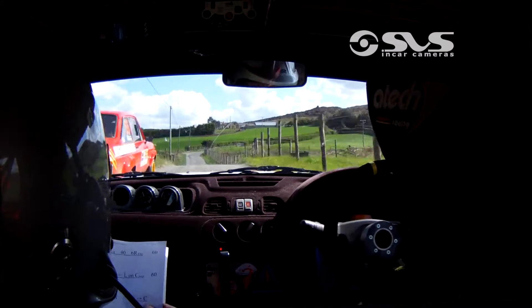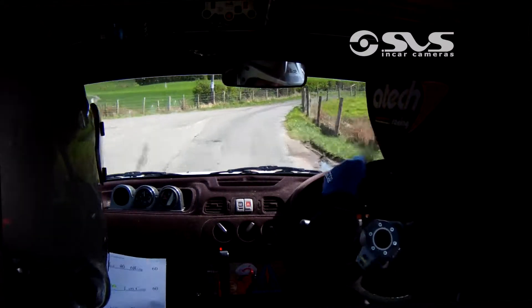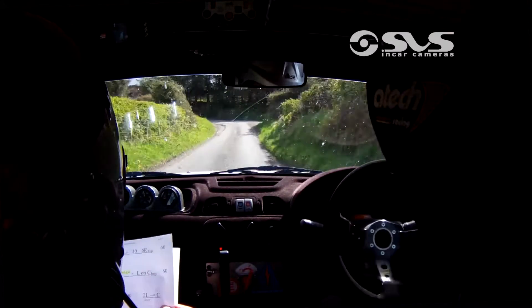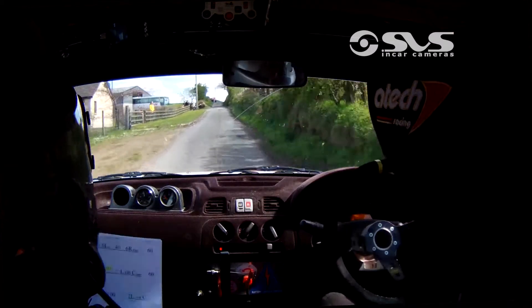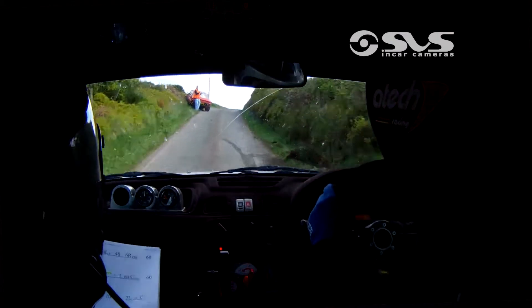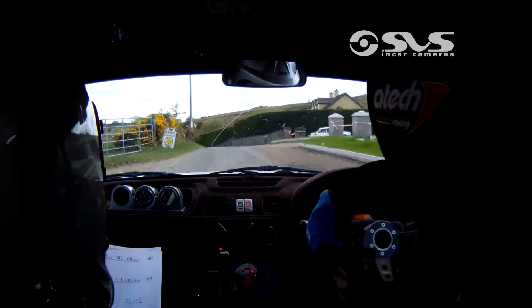Dip, 60, chicane left entry. Left over the crest. 60, 3 right past the lane, 100. 2 left, 2 left, don't cut at the top, into crest. And 150 up. Fast 4 right and over crest at the top and 40. Care 4 left, slowing only, 40 to turn square left.